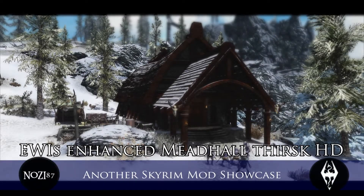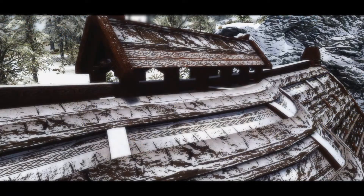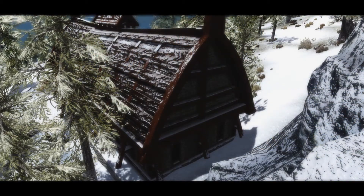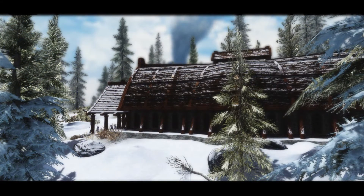Hi guys and welcome to the Skyrim Mod Showcase where we're going to take a look at Yui's Enhanced Mead Hall Thirsk HD. This is obviously a re-texture of the Thirsk Mead Hall in the Dragonborn DLC. As you can see from the scenes, Yui's textures are quite a bit darker than vanilla but give the Mead Hall this nice mahogany feel.